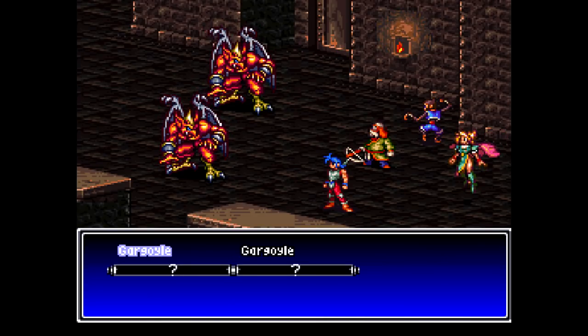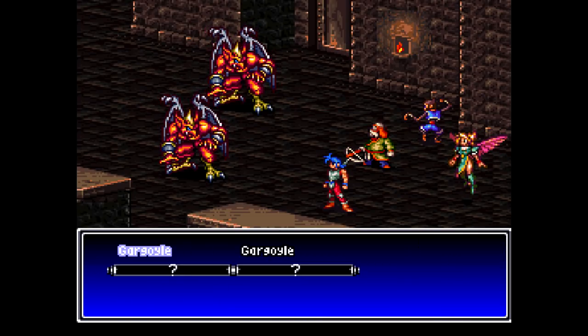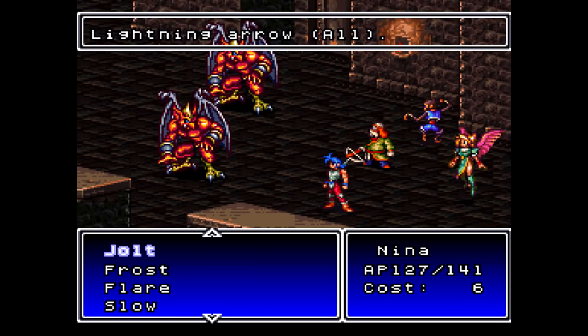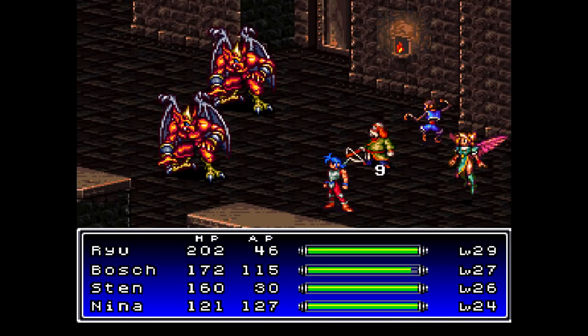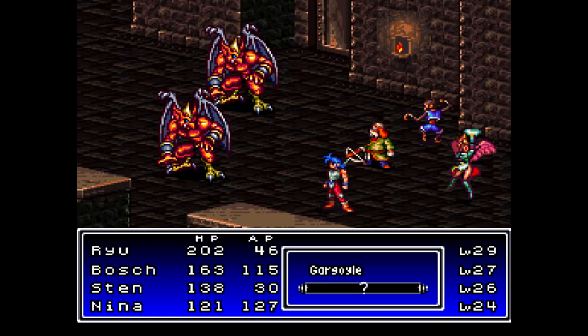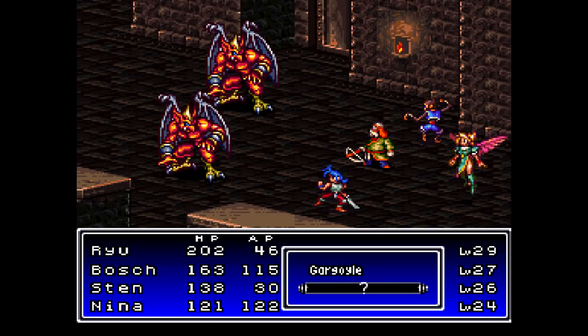Here we got a new enemy — Gargoyles! These guys are weak to wind. They don't have too much HP. You could go with Typhoon, but I think we'll be fine with just a Cyclone spell and let the other guys do what they need to do. These guys have quite a bit of speed. Unless you give the Spuna Shaman to Sten, you're not going to be faster than these guys no matter what.